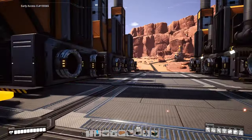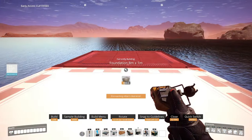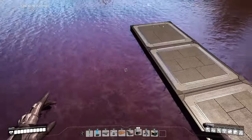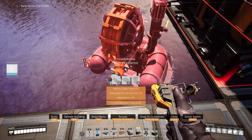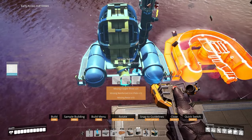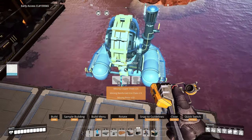Once you have all of these built, get out your foundations and build four out towards the water. Then get out your water extractors and place these facing the little platform. Place four of them - two on this side and two on the other side.